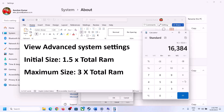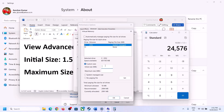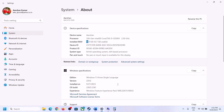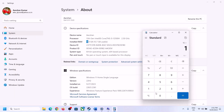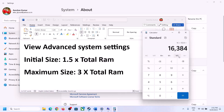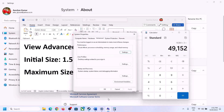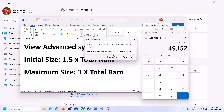For Maximum Size, use 3 times your total RAM in megabytes. With 16 GB RAM: 16,384 × 3 = 49,152 MB. So enter 24,576 as the Initial Size and 49,152 as the Maximum Size, then click Set, click OK, apply, and click OK again. Make sure you restart your computer after this change.